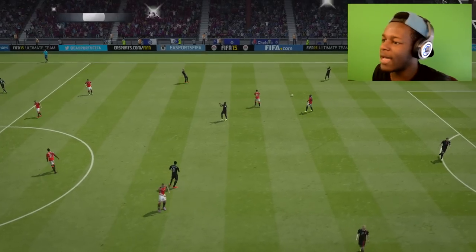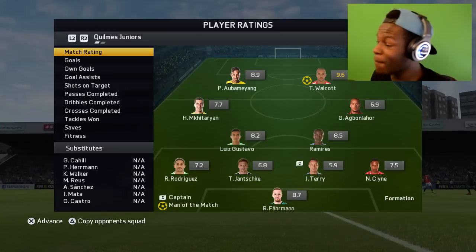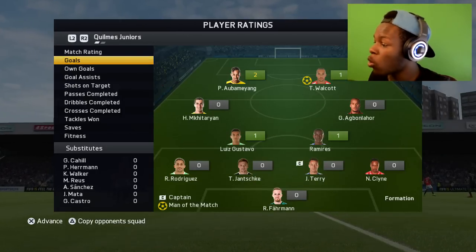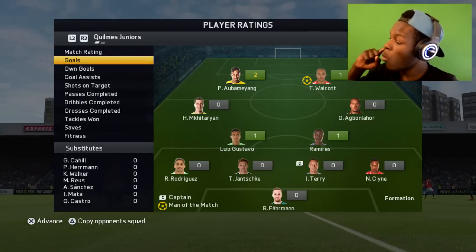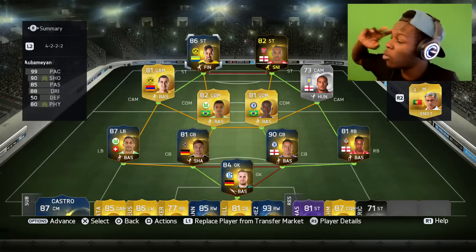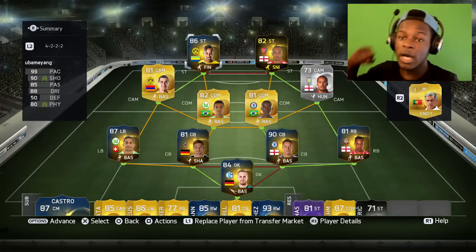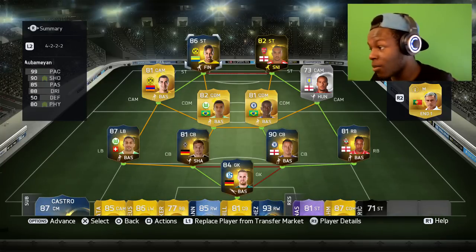That is the end of the game, guys — it finished 5-1, as you can see. Man of the match was in fact Walcott. Aubameyang scored two, Walcott scored one, and a few other players scored as well. Overall it performed really well — Aubameyang and Walcott were two beast strikers. If you enjoyed, drop a like and if you're new, subscribe. Anyway, that's about it for today — this is Teammac signing out, thanks for watching guys, and see ya!